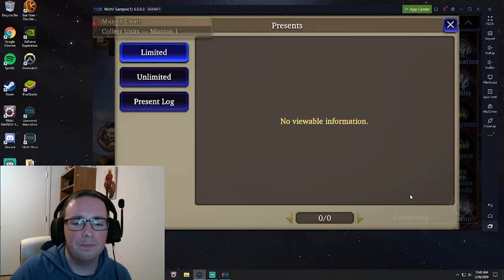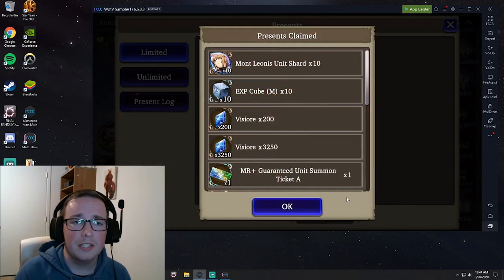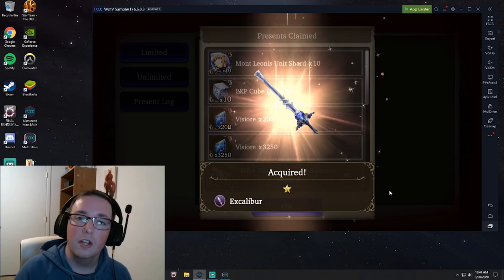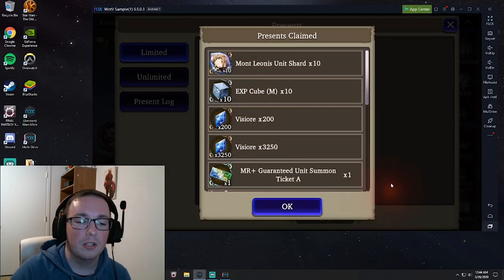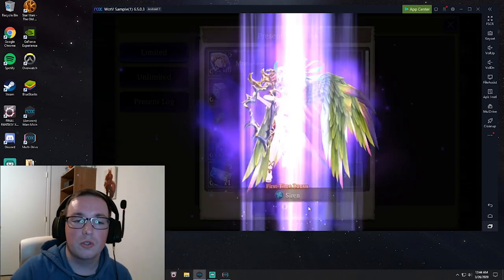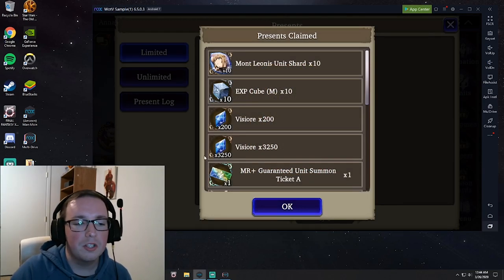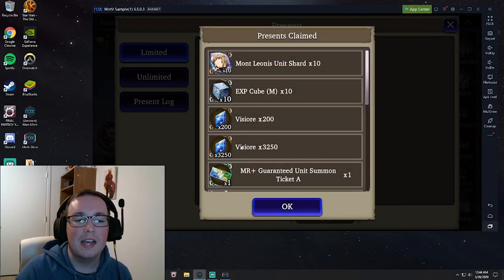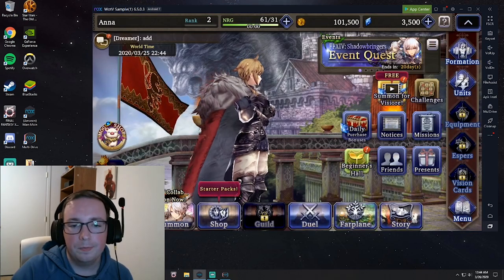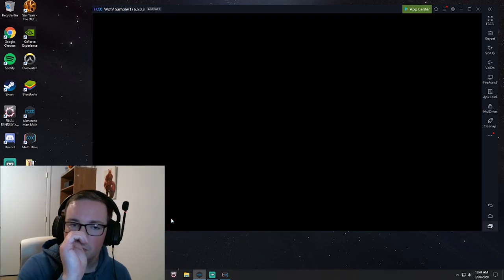I go ahead and hit Claim All. This gets you all kinds of stuff. First of all it gets you a Stola, who is a very competent mage — especially if you're doing the Shadowbringers event, you can get her shards to level her up pretty well. It also gives you Siren, which is an Ultra Rare summon, as well as a bunch of other stuff. But more importantly, it gives you a huge heaping pile of Vizior, which you need. Now that we have enough Vizior to do some pulls on the step-up banner, that's what we're going to do.